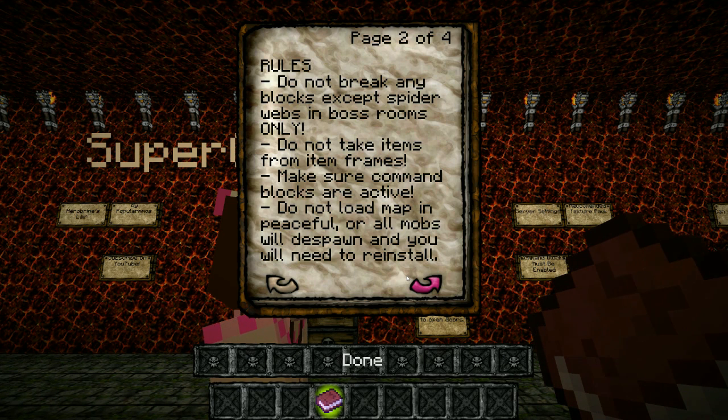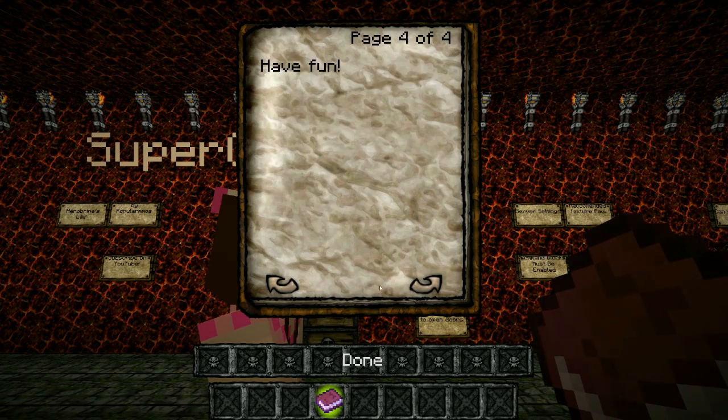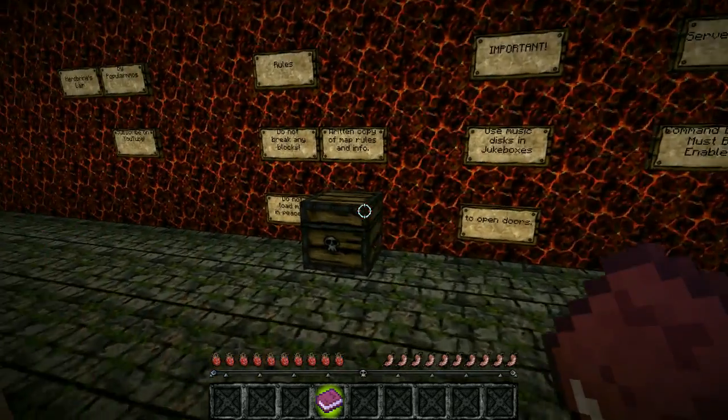Rules: do not break any blocks except spider webs in boss rooms only. Do not take items from item frames. Make sure command blocks are active. Do not load map in peaceful or all mobs will despawn. Suggested texture pack: Fun Doom Craft — it was built with that. Thank you Lizzie once again for fixing it. Important: use music discs in jukeboxes to open doors, and have fun!